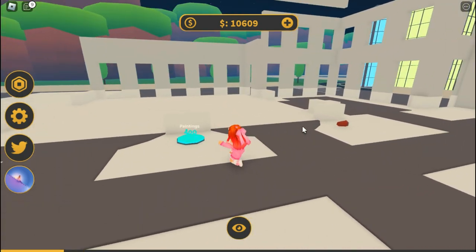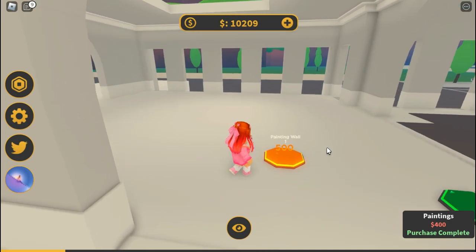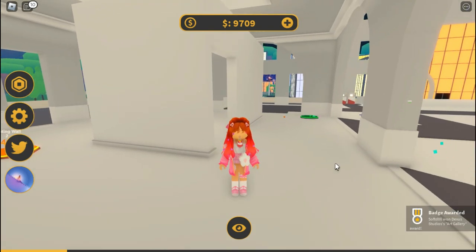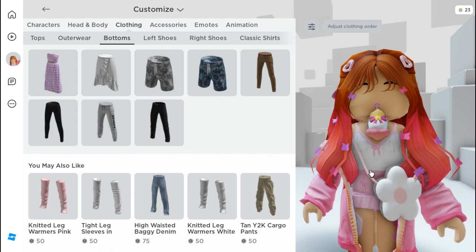Once you've finished decorating the space section, go ahead and buy the painting section. Then go over and buy the painting wall, which should give you the pass right there — and I got one, so that means we got our item. Now let's go ahead and leave the game.